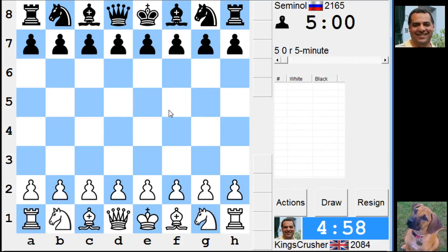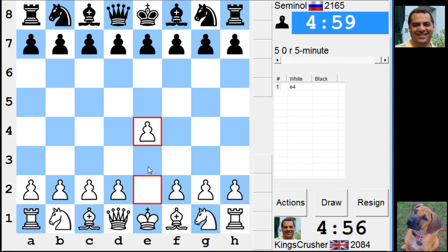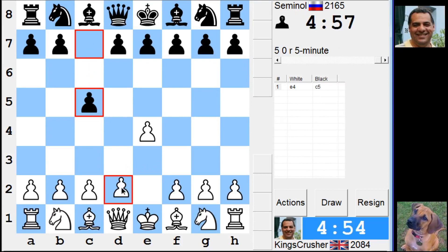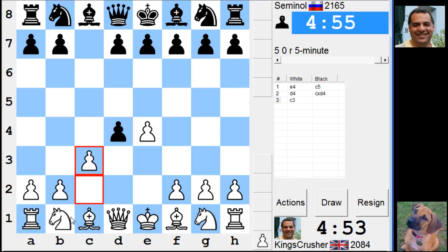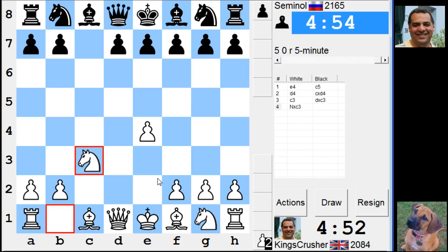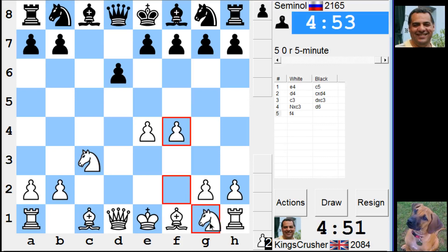Let's have another amazing five-minute auto pairing. Let's kick off with E4 — the Smith-Morra Gambit is usually an interesting weapon of choice with an early F4.